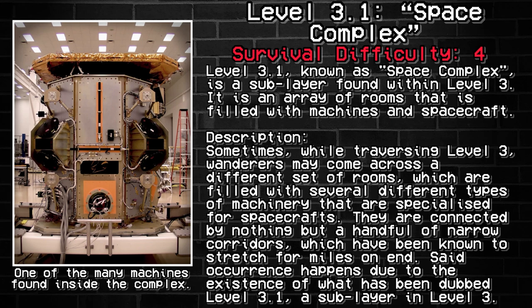Level 3.1, also known as Space Complex, is a sublayer found within Level 3. It is an array of rooms that is filled with machines and spacecraft.